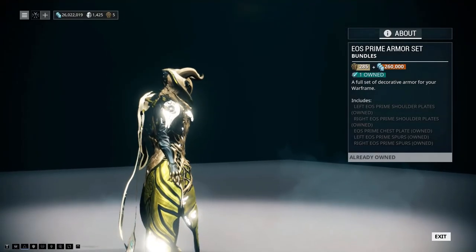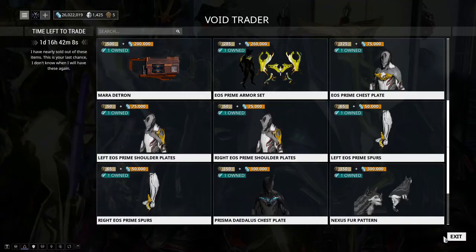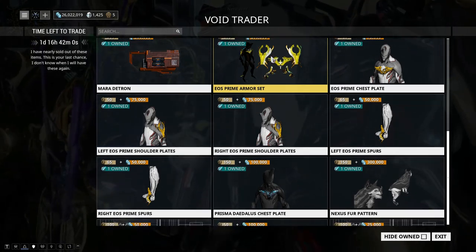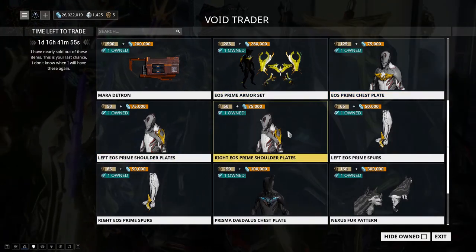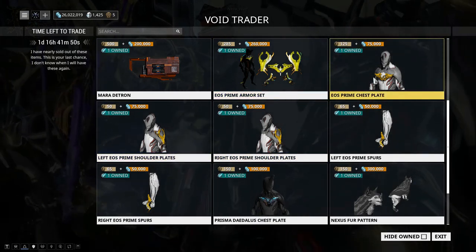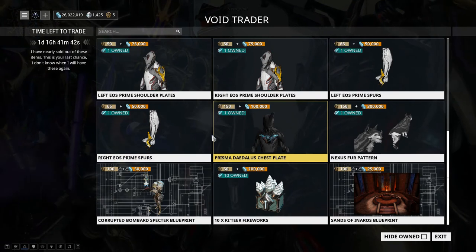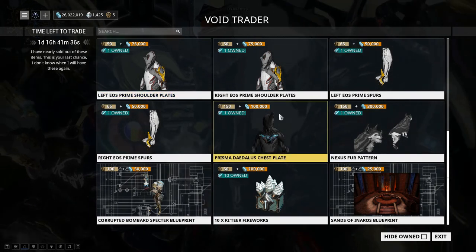The Eos Prime Armor Set — I don't hate it, I think it looks cool. I like that translucent void-energy prisma effect. But out of all cosmetics I own, it sits in the middle tier of the 'cool factor' for me. I'd still save cosmetics for last priority.